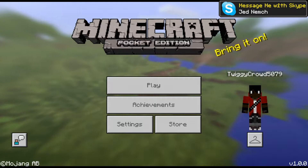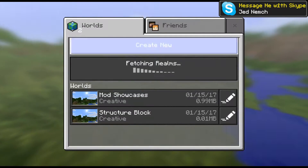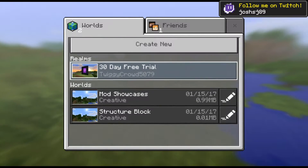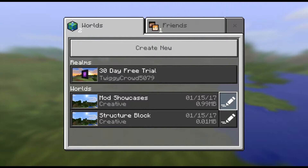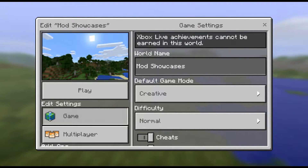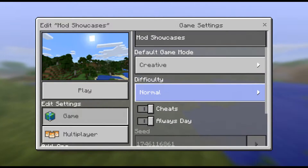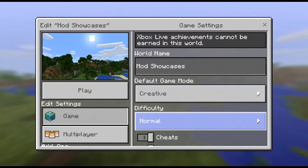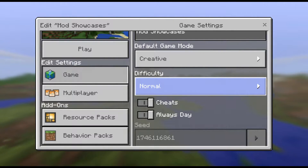After you do import both of them, go to play, create a new world, or go to your already made world. I have mod showcases right here. Go to the edit sign right by it, and then you'll see all this. Make sure to have your difficulty on easy, normal, or hard — not peaceful — because they are mobs and they won't work in peaceful.